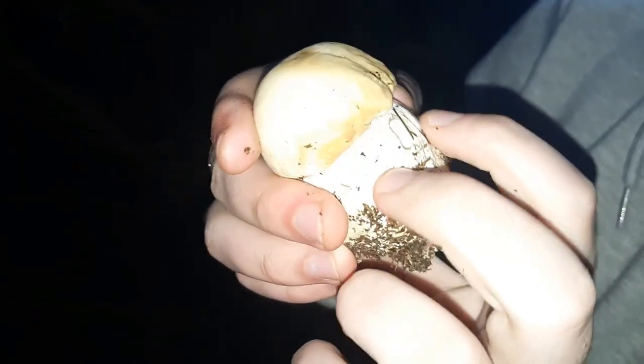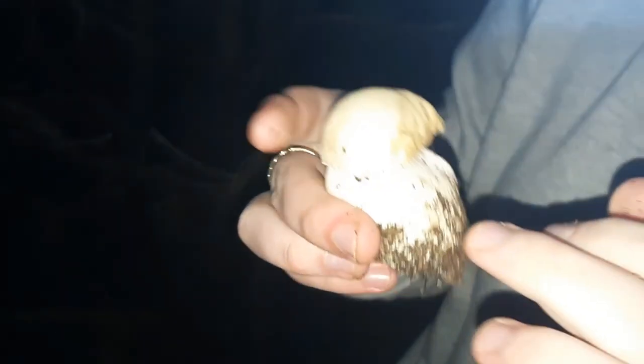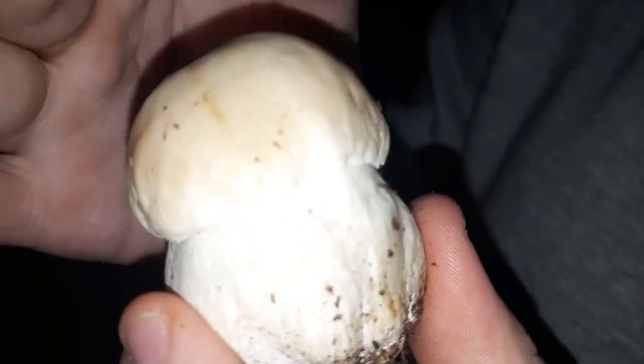There's also something else you need to know about this mushroom. Around the stem here, just around where the cap kind of lifts off, there's a netting effect called reticulation. You can see it right here. This will spread across the entire stem as the cap matures and goes up. So yeah, this is probably the best of the best that you can get when it comes to mushroom foraging. And luckily, there's another one over there.